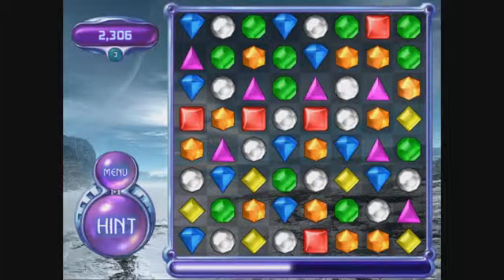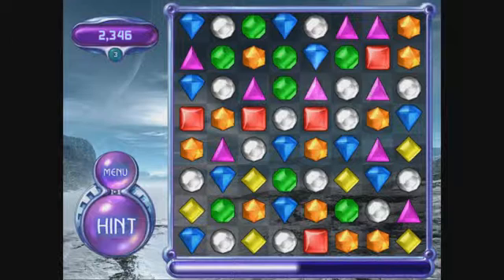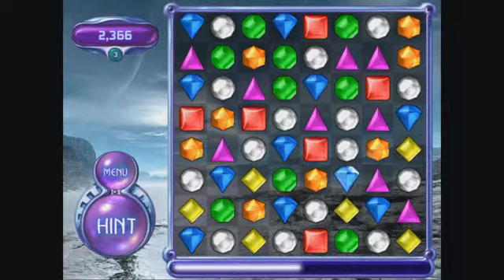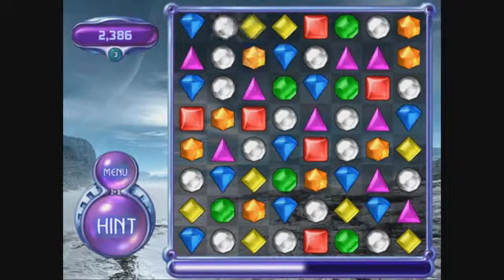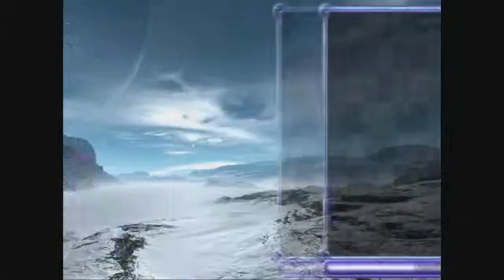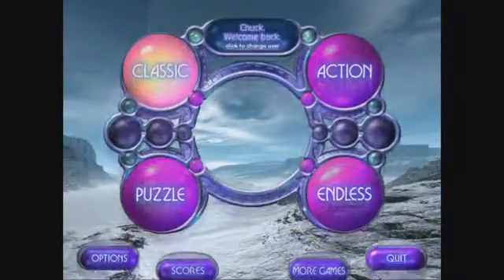Right now I'm only really working up here and that's not something I'd really like to see — it means that it's getting harder to do. Down here, otherwise it's getting a lot harder to get moves going. I'm pretty sure I used to be able to do better. Didn't beat my old score. Let's go back to main menu for now — let's try action mode.